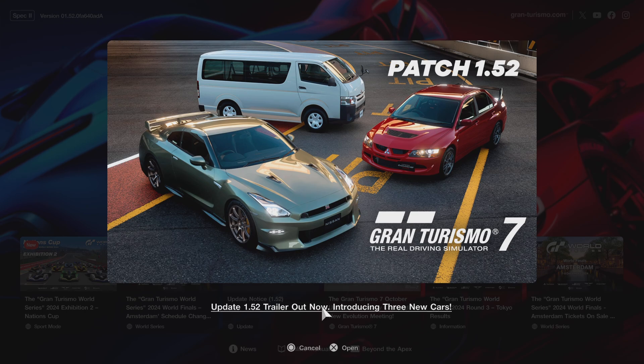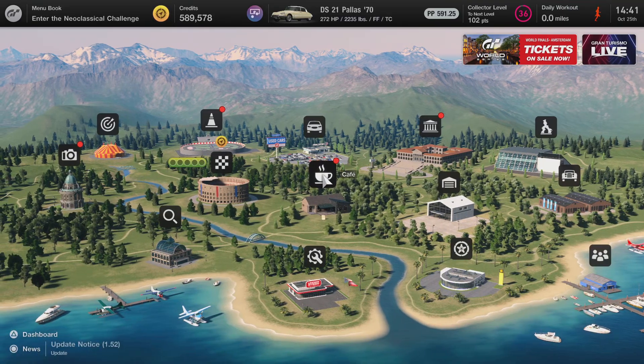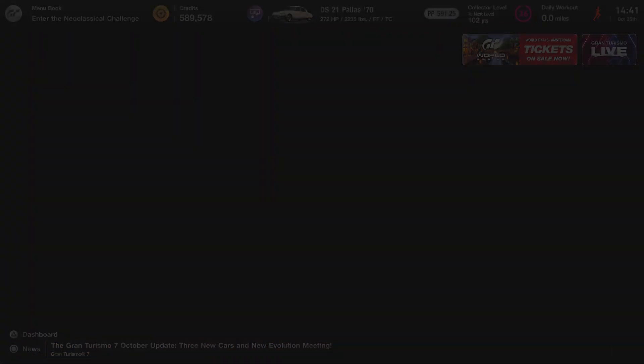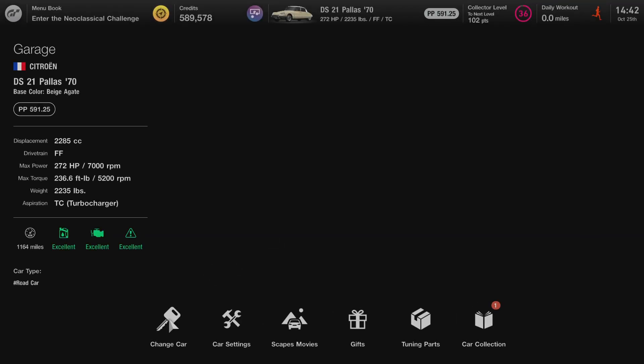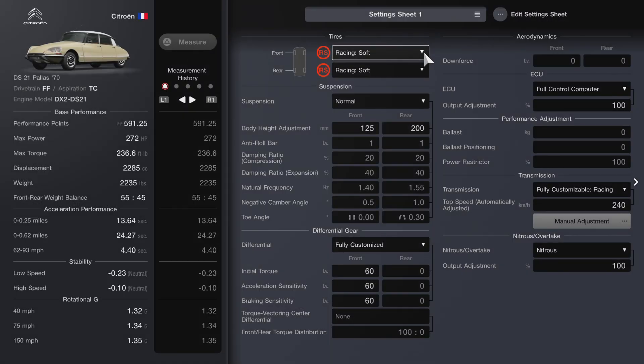Hello everybody and welcome to another episode of Radix Lap Attack. I'm seeing for the very first time that we have three new cars. I don't know about the van but I'm definitely excited to try out the GTR and the Mitsubishi. First we're going to be driving a French car — the Citroën DS21 as you can see on the top of the screen. I was testing this car a couple of weeks ago and I think I have all the upgrades necessary for the run. Let's double check before we proceed — everything looks good.